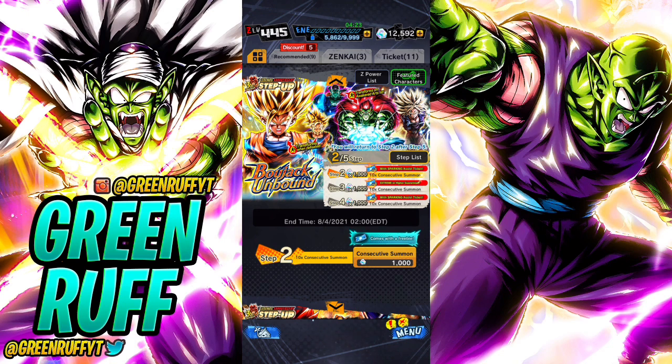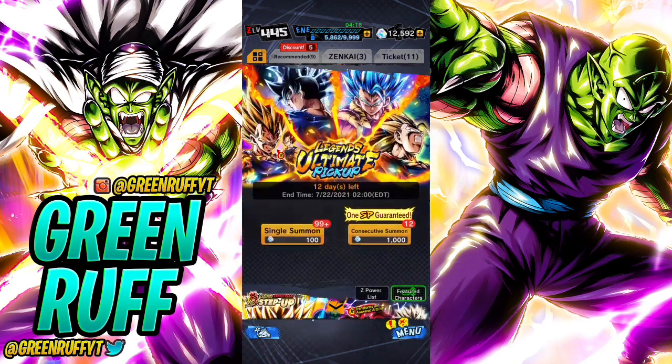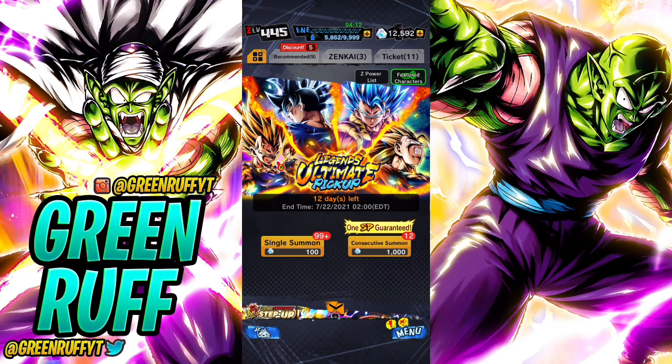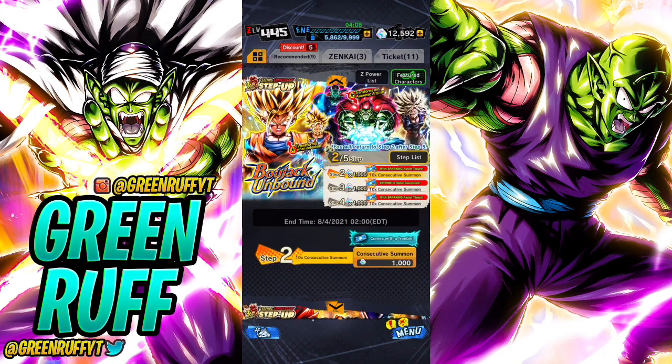Wouldn't it be smarter to wait two to three months and see if they put the new Gohan on a Legends Ultimate Pickup banner where you're guaranteed a sparking every single time? The problem is everybody's impatient - I'm impatient too. People are going to summon on it anyway, including me. But the smart move is to wait, and that's just the reality of it.